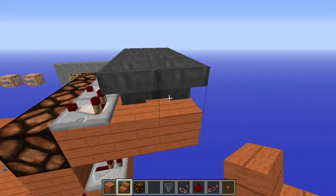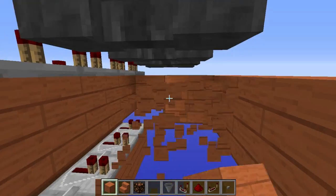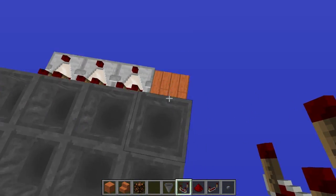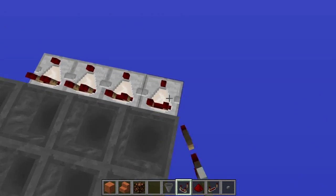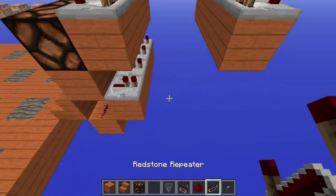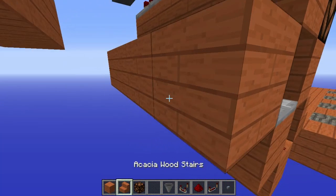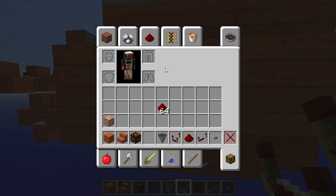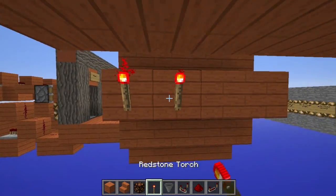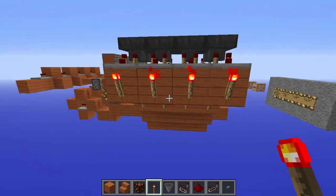For the next step, place some blocks around here and you can knock out these blocks — you won't need them. Place a comparator out of here. What I forgot: the redstone torch. So you will need some redstone torches — place some redstone torches on this side too.